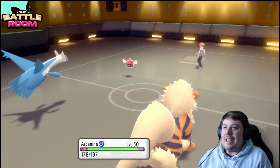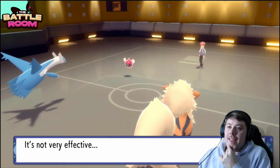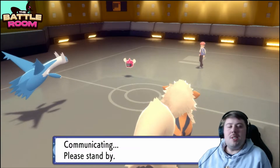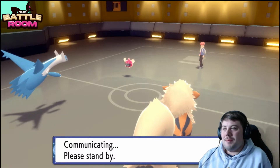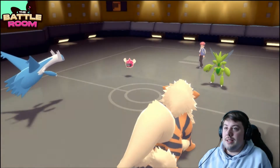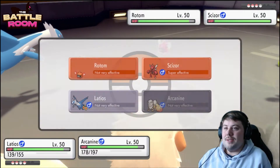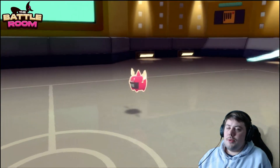Another Overheat — that screams Choice Specs to me. Latios was most likely going to stay in, so Overheat and stay in feels like Choice Specs Rotom. Rotom is also just not a Pokemon I need to worry about anymore since I don't need Scizor for it. I'll just Flare Blitz here and protect Latios with Arcanine by going for Flare Blitz while Scizor Protects.